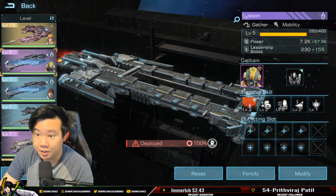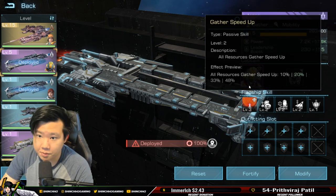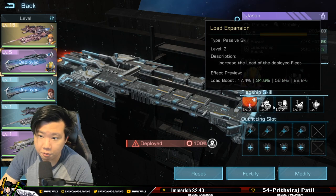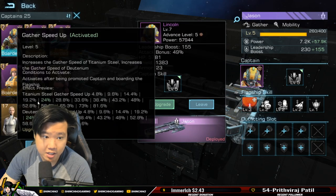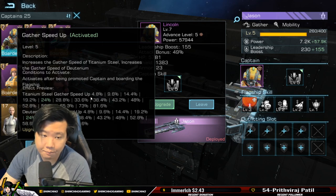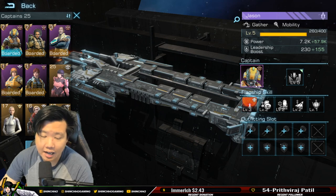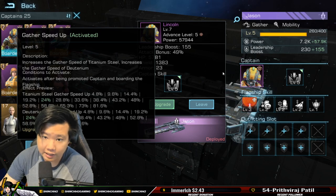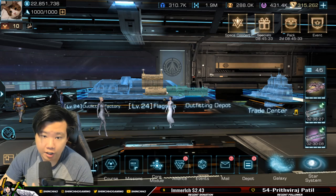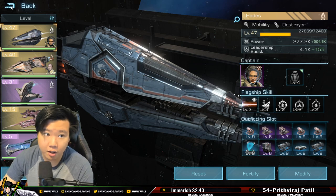Jason has all resource gather speed and load boost, which is for space mining. The captain Lincoln I'm currently using is a space miner for asteroids — Lincoln's attributes will not help you with planet mining. Keep in mind you need to optimize your crew, your flagship, your captain, and your core module to maximize planet mining efficiency.